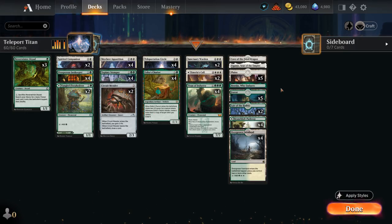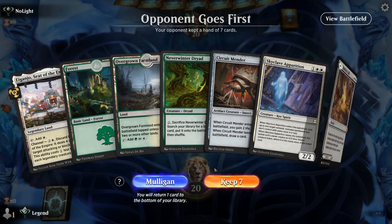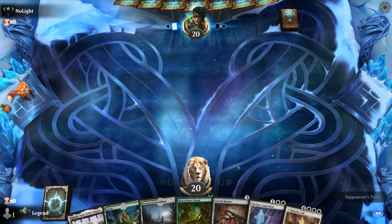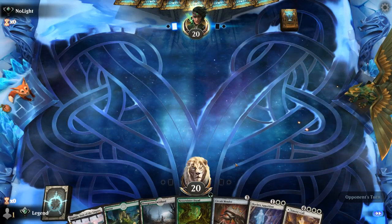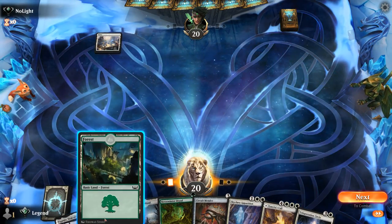That's our deck — now let's jump into some games and see how it does. We're on the draw with a fine hand: turn one Dryad, turn two sacrifice it, and then a few options at three.